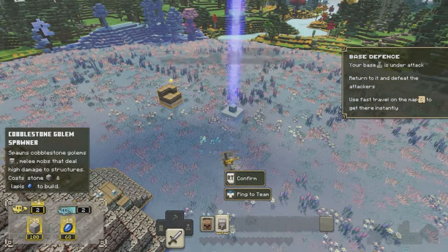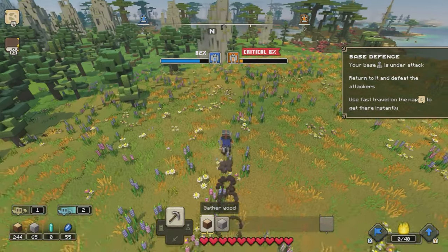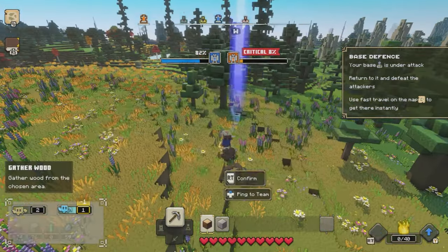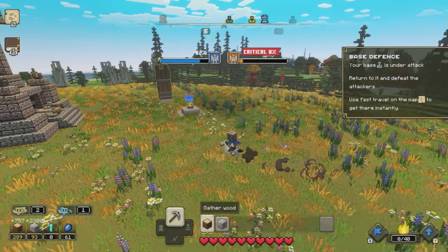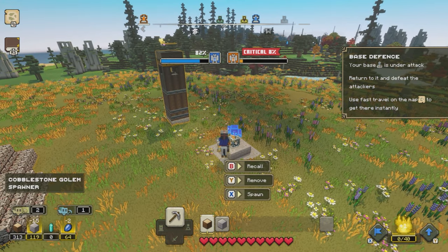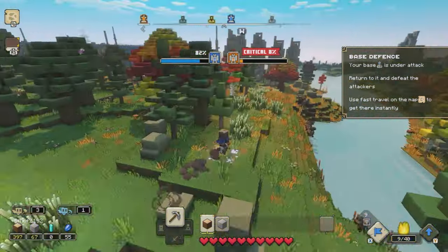And then what I am going to do here is build a cobblestone golem shrine. I'll get a few more resources — a little bit more stone and a little bit more wood — and then summon in a load of cobblestone golems. That gives us a little bit of an army to go and destroy the blue base. Summon in as many as you can and then press X to gather them up.